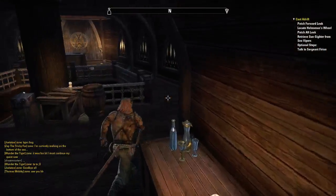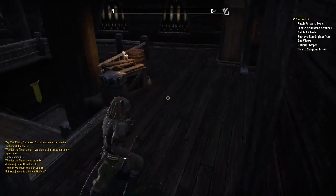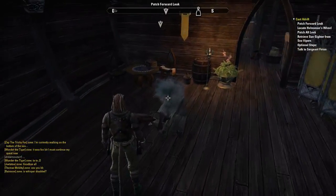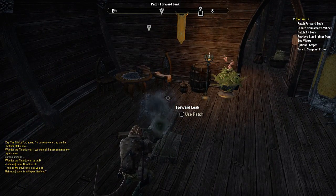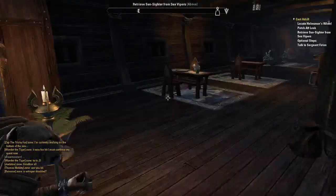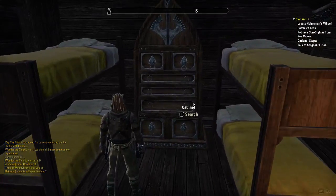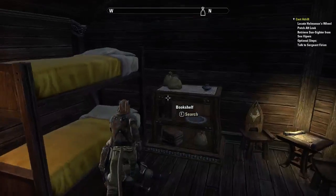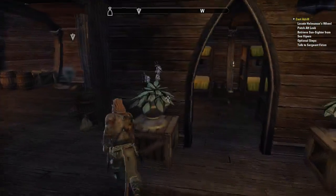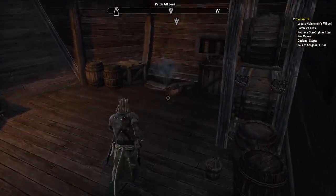I can interact with some things here - a prowler's log, nothing of interest on it. Barrels. Patch leak - alright, so that's fixed. Has the storm stopped? There's a person to talk to, a bookshelf - empty. Another random person. There we go, another leak - let's take care of that.